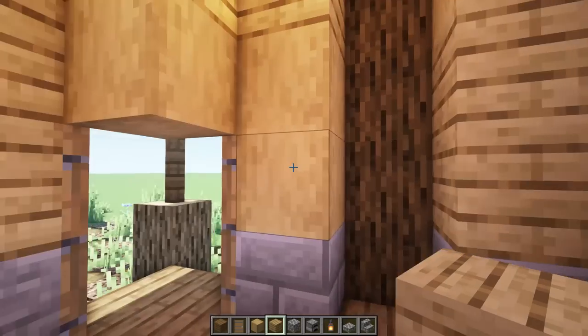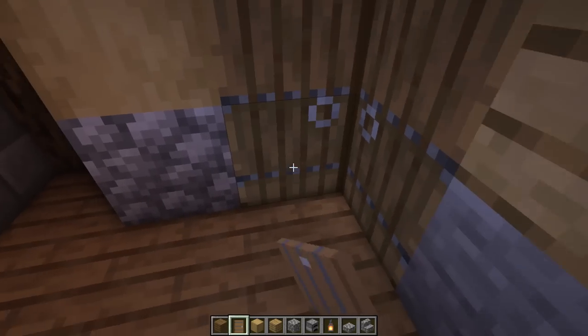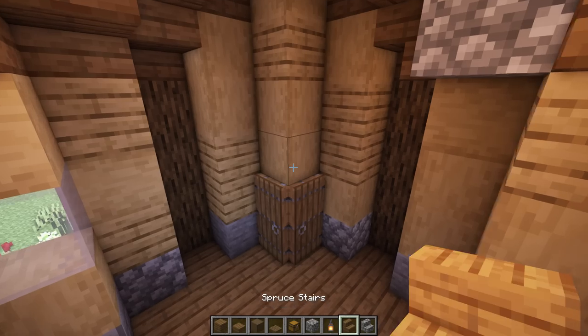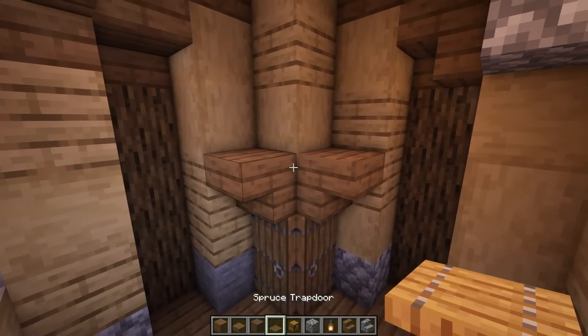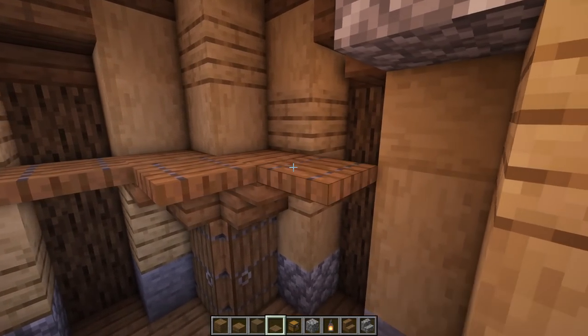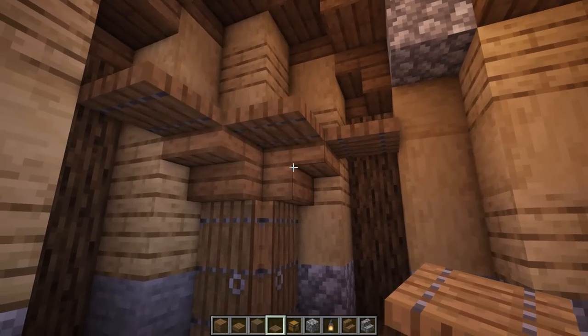Add a door on this room divider — place it on the inside. Then add upside-down stairs on each side with a trapdoor in the middle and one on each side of those stairs, leaving this part open. This gives a cool little shelving design.